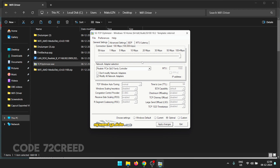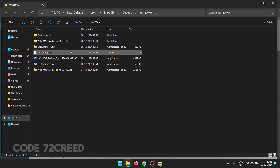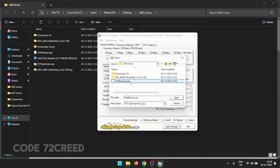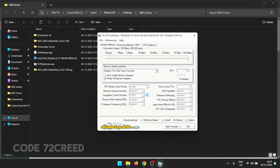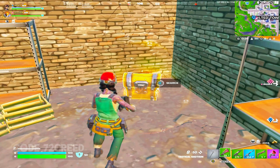If these settings don't work out, you can revert back to defaults. When you applied the settings, a file called 'first backup' was created. To restore it, open TCP Optimizer, click File, then 'Restore Backed Up Settings', select the first_backup.spg file, and click Open. Click Apply Changes and OK to revert to default values. Reboot your computer and you're good to go.